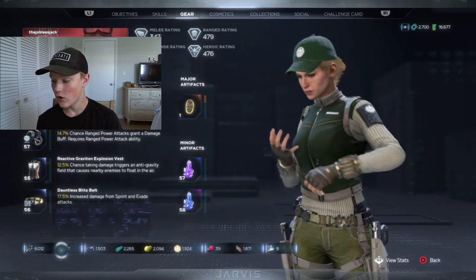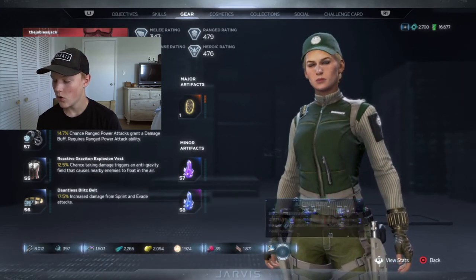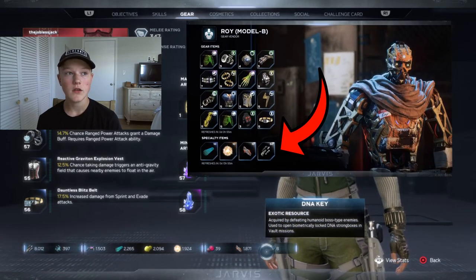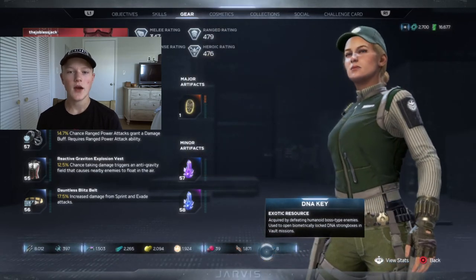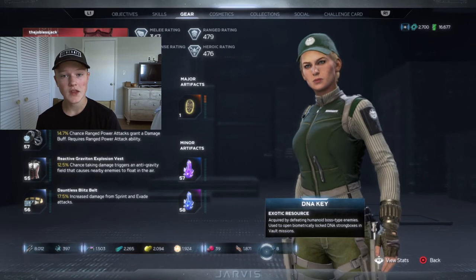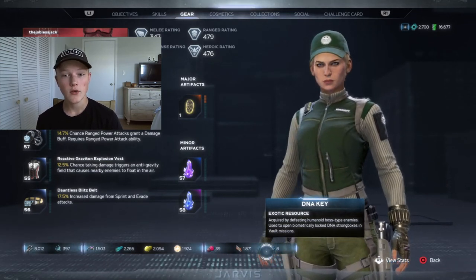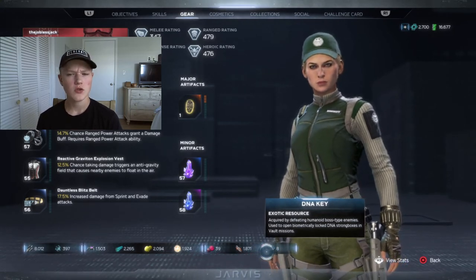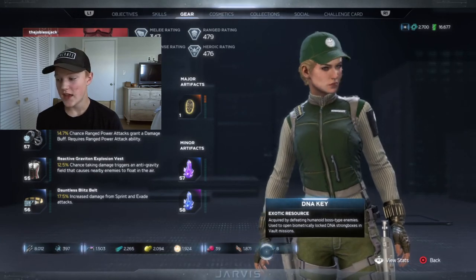You can also purchase polychoron and DNA keys from gear vendors at the stations. You have the Anthill for the Inhuman Alliance, and the Helicarrier and Substation Zero for Shield. Any of these three places have gear vendors — usually they're a robot — and you can purchase literally anything there.